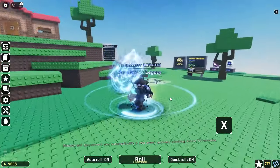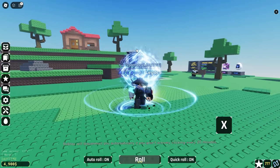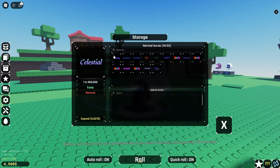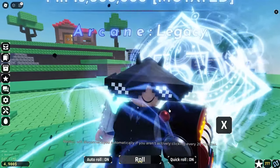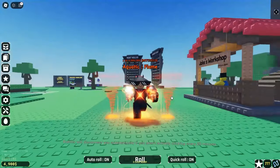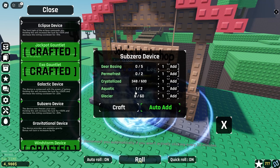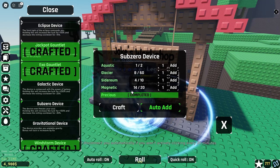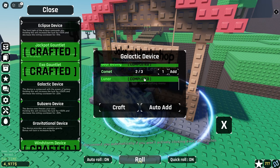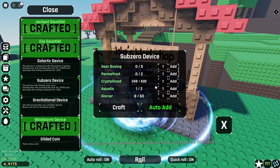This is absolutely insane, but sadly no comet. I don't know how I'm able to get an arcane legacy and chromatic, gravitational, celestial, all these insane auras, but no comet. I honestly forgot I had the aquatic flame, too. I did turn on auto-add for the Sub-Zero device as I do want to just end up crafting all the devices in the long run. So while I'm waiting for my last comet for the galactic device, I started the Sub-Zero device so I'll have a head start in the future.